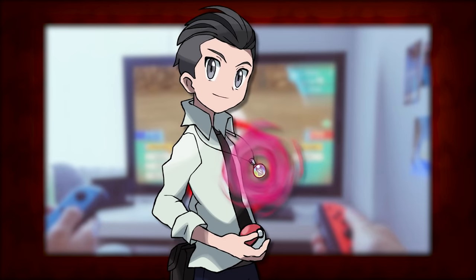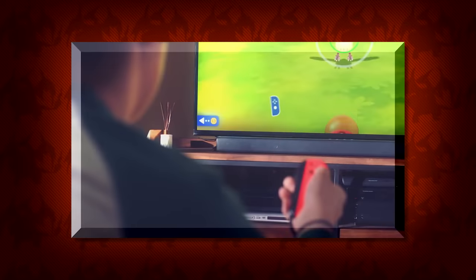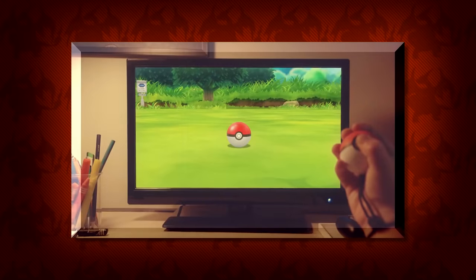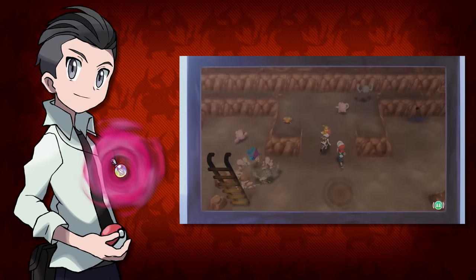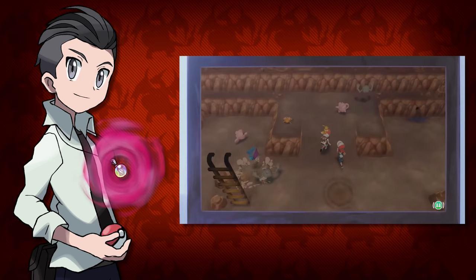Scrolling back on the video we can actually see something very cool that you might have already missed. The trailer gives us some insight into how new pokemon can spawn in certain areas. In this clip we can see what seems to be a Zubat coming out of the ground. Now is this how all of the pokemon are going to spawn in areas, or is this just specific to a rocky area? Who knows, but I guess we'll find out in the coming months.